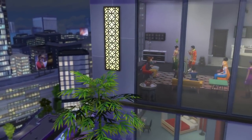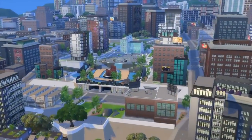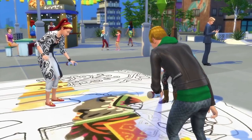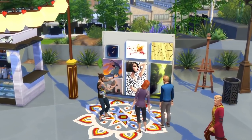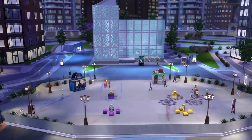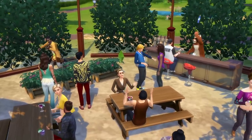It would also give the developers more creative freedom if we were able to build apartments in any world, because we have gotten apartments a couple more times after City Living — we kind of got them with the dorms in Discover University, which even have an elevator going up to the penthouse, and then we also got apartments in Eco Lifestyle, but once again they were just shells. They were different looking shells compared to the skyscrapers in City Living, but still very restricted. I'd also love to be able to customize the apartment hallways without the assistance of a tool mod, so we could add more personality to our apartment buildings.